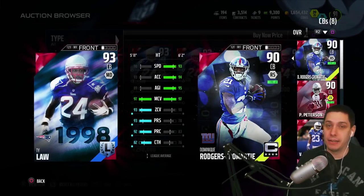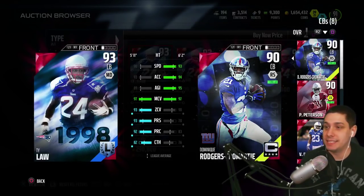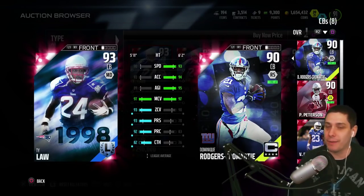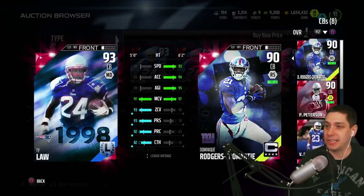The bottom line is Ty Law is typically going to do a better job getting interceptions for you. Speed of course is a little bit of a concern with him, but he's gonna make up for it with the fact that he has such good play recognition and different things like that. This is definitely a beastly card. Have you had a chance to use this thing, Nymby?